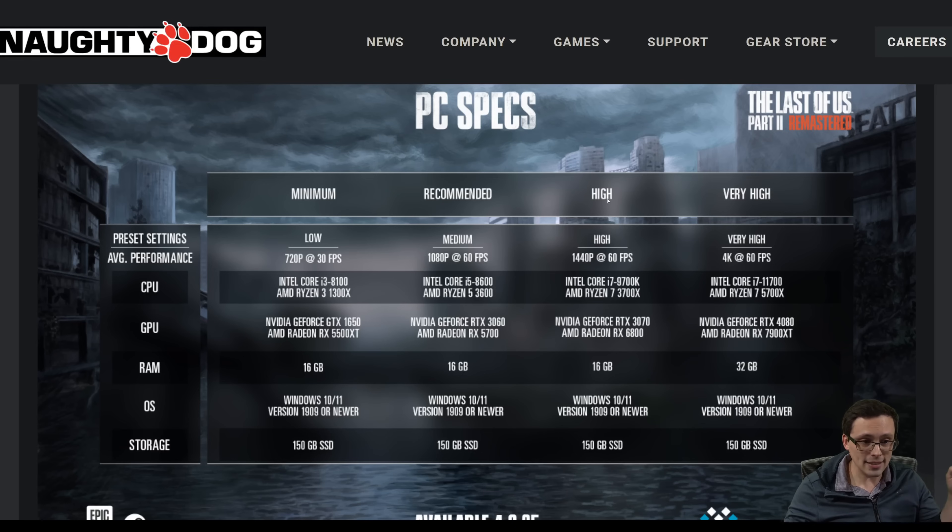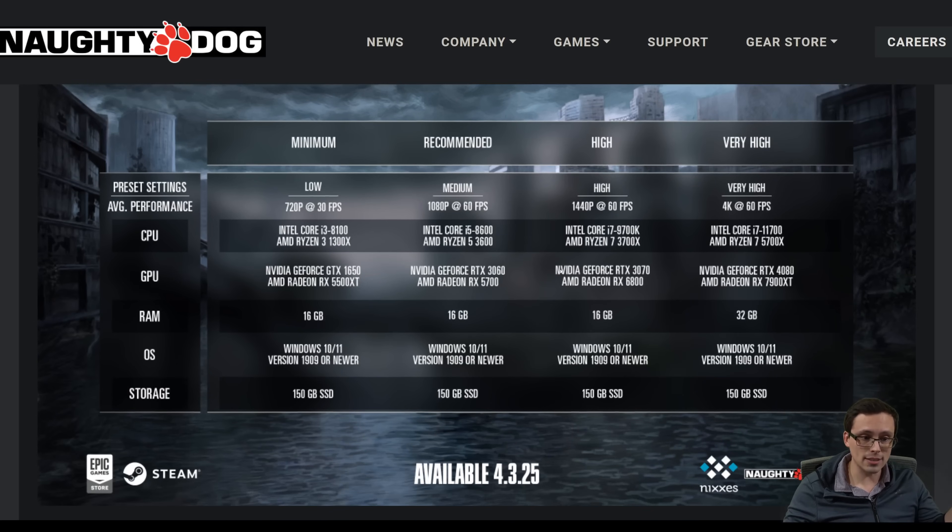For high settings, staying at 60 FPS but going up from medium to high and from 1080p to 1440p, they're suggesting going from an RTX 3060 to an RTX 3070. The 3070 is an 8GB graphics card, which indicates that high settings at 1440p are probably okay on 8GB. The original Last of Us PC version was heavy on VRAM at the highest settings, but turning down to high generally made 8GB okay — something to keep an eye on here.